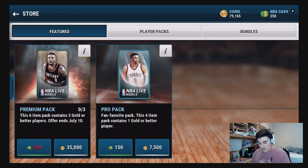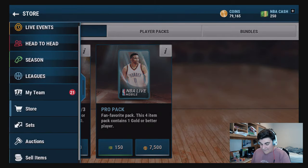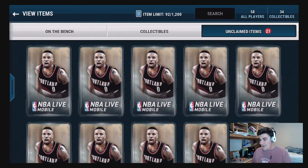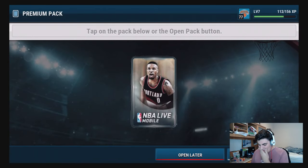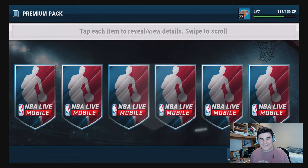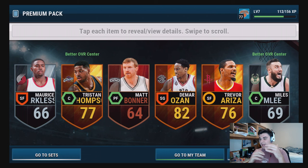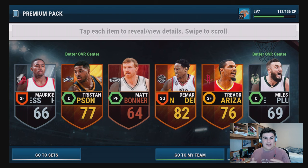Premium packs, if you don't know what they are, have six items in a pack with three or better gold players. Not a bad pack. We have a bunch of them and if anything we just end up selling the golds and making some nice profit. First pack - reveal all - first pack we get a DeMar DeRozan, that's pretty good, and a Tristan Thompson center, that's for a different lineup.